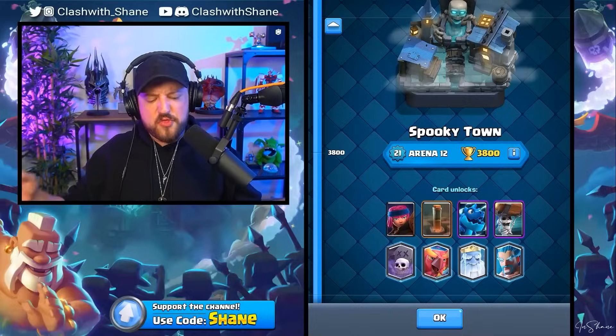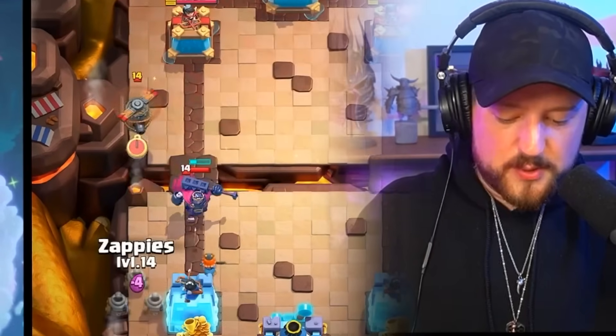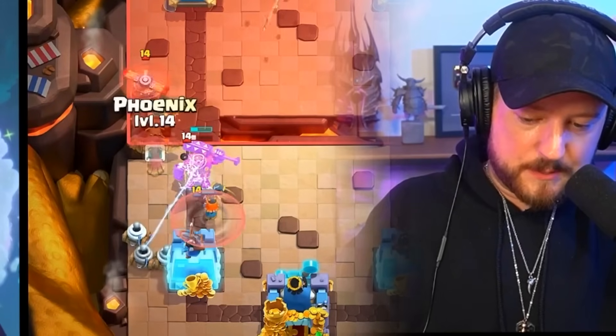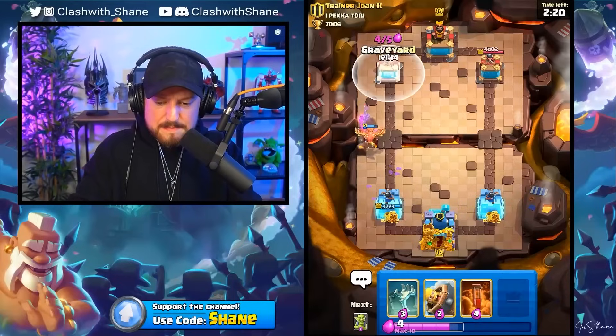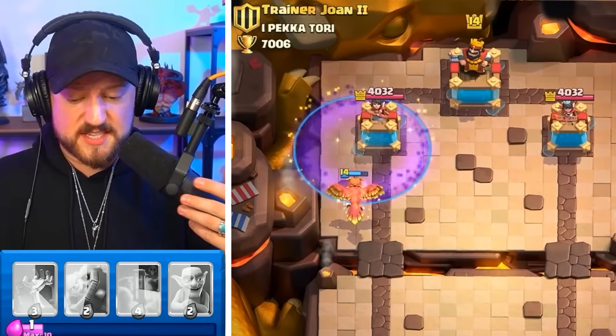We just unlocked the best card in Clash Royale history, so you know what we have to do. Do the Zappies destroy this? We need Zappies. We need the Zappy army right now. If I go Phoenix at the bridge — he's got a mirror. He's so low on elixir. Why would he mirror the arrows for just Zappies? It's literally just Zappies — it's not a Phoenix.